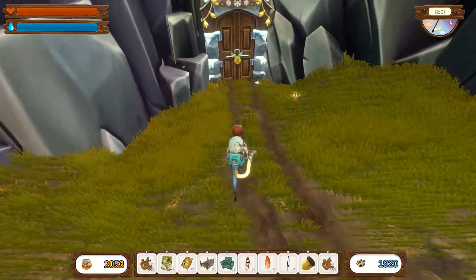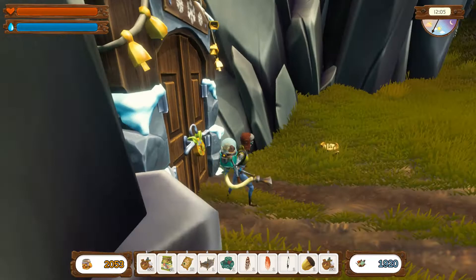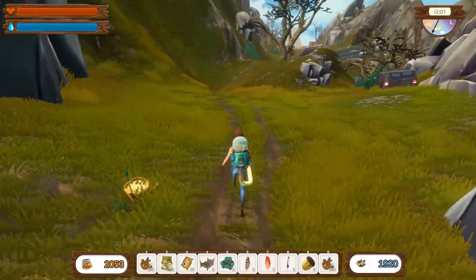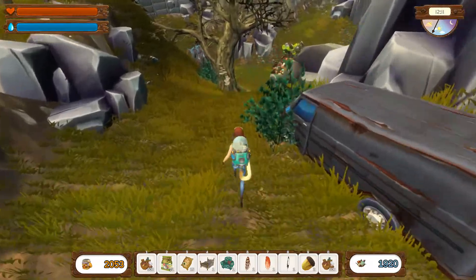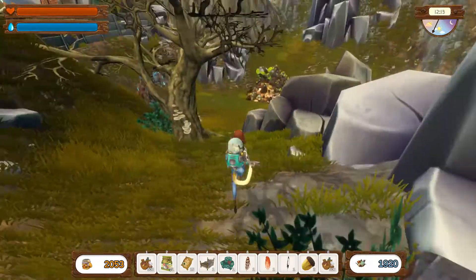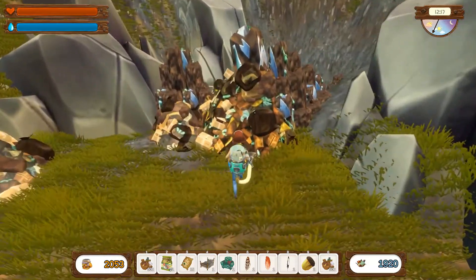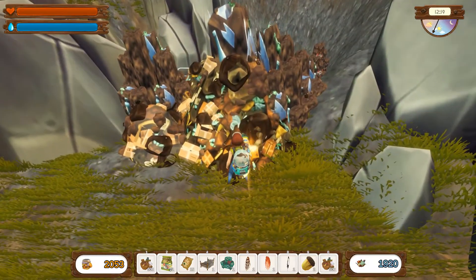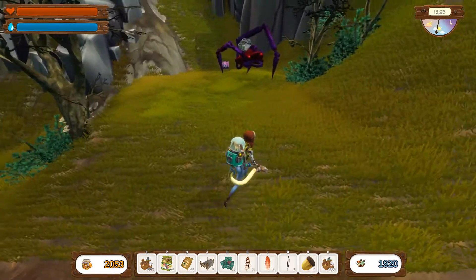We need a key — of course we do. Let's investigate a little further. There's an old car — could we use that to drive around? Let's take care of this enemy over here, get up real close.